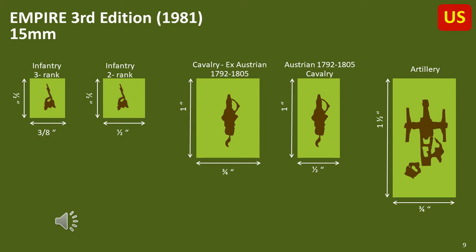I have no idea why Austrian cavalry between 1792 and 1805 should have had a smaller frontage than any other cavalry. The French in 1815 charged with a frontage of 1 metre per horse, which leaves almost no room on either side. Perhaps the Austrians had very thin horses.